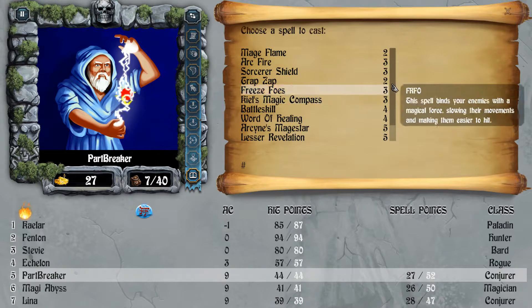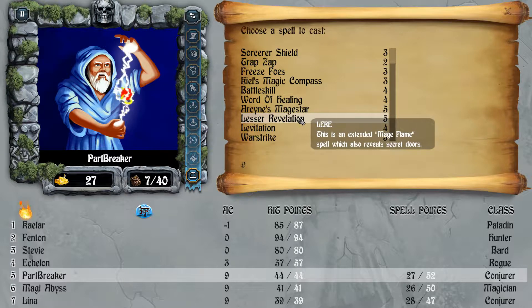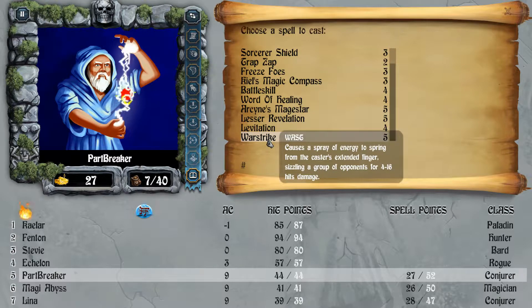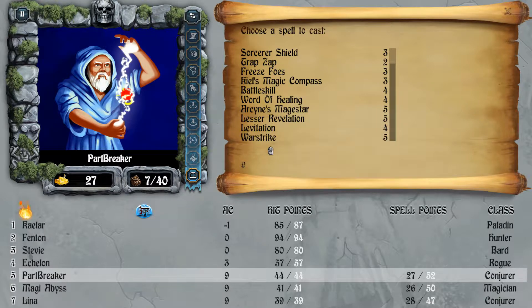Let's go over the spells of our casters. Besides the compass spells from other levels, we have Archline's Mage Star, which is like a blind spell — enemies will miss their next round if it hits. Lesser Revelation is like Mage Flame but reveals secret doors, very nice. Levitation makes you levitate to avoid traps or go up and down portals. Last but not least, my favorite conjurer spell is War Strike — a group-damaging spell that does 4 to 16 damage now, but much more as you level up.